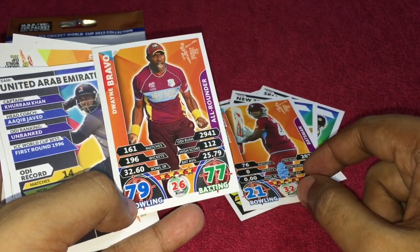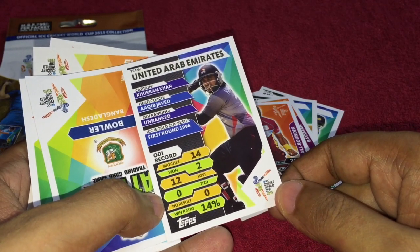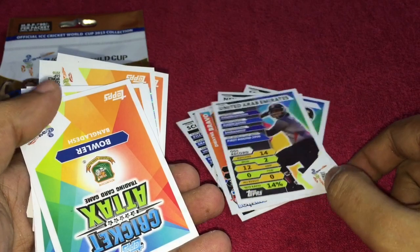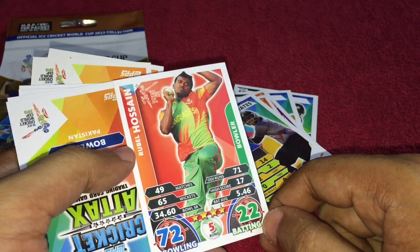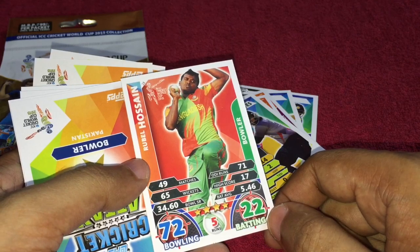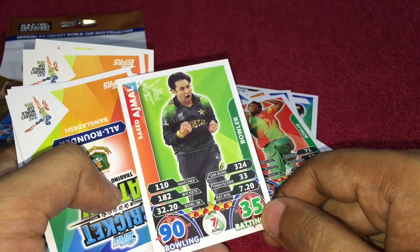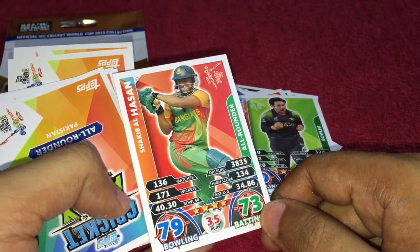Darren Bravo from West Indies, and another West Indies player — Dwayne Bravo. I thought I got the same cards! This is a United Arab Emirates player — again a smaller team. I'm not reading the smaller teams because I don't want to mispronounce their names. Again a Bangladesh player, Rubel Hossain — Bangladesh has been quite strong this World Cup. Another Pakistan player, Saeed Ajmal, and another Pakistan player, Saqib Hassan.